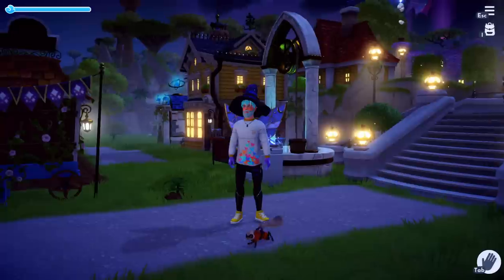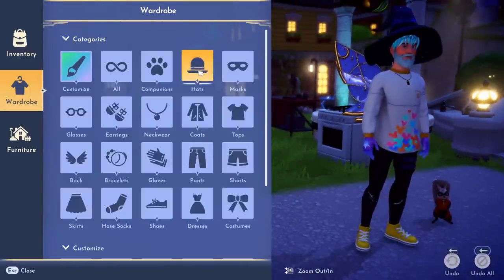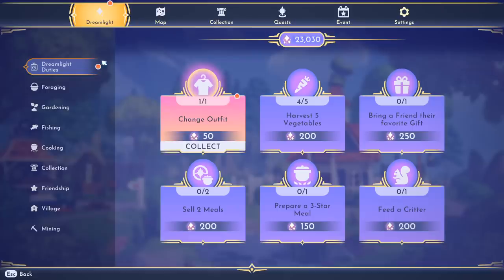For example, Change Your Outfit — I can literally hit F on the keyboard, go to wardrobe, put on a hat, back out, and boom — I'm already done with that. I click on it and I just got 50 more Dreamlight. As you can see I've unlocked everything in the game and I've actually grinded up to 23,000 — it doesn't even take long.